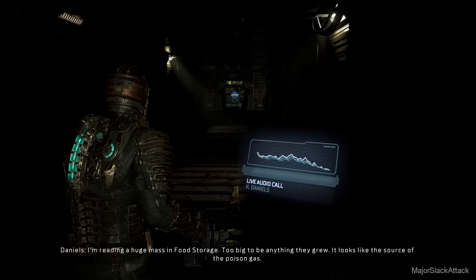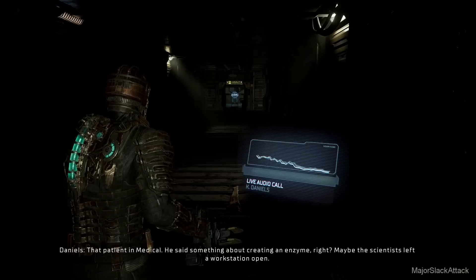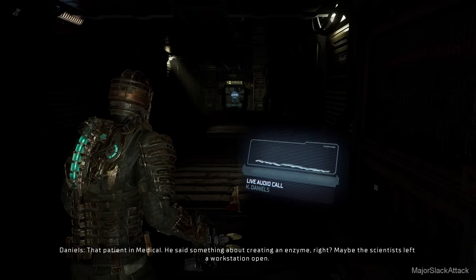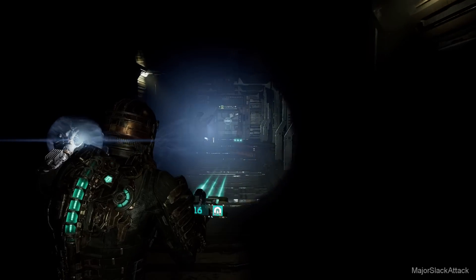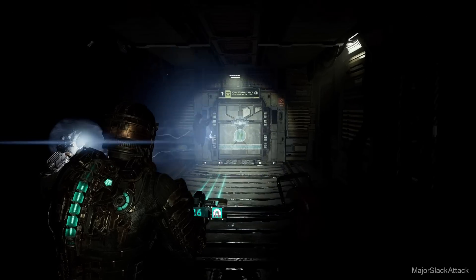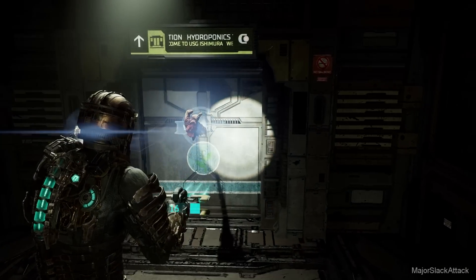It looks like the source of the poison gas. That patient in medical — he said something about creating an enzyme, right? Maybe the scientist left the workstation open. Okay, now let's make our way over to hydroponics. Grab those goodies there. Completely subjective. You need to create the enzyme. First thing you want to do is open up this tram station.